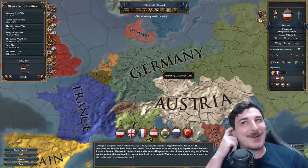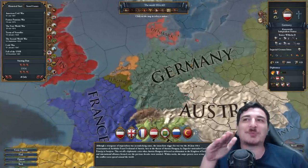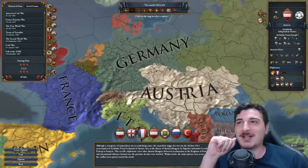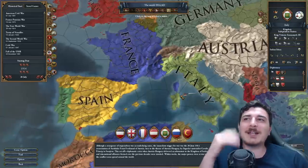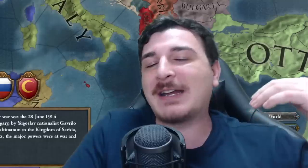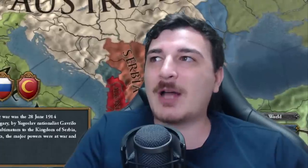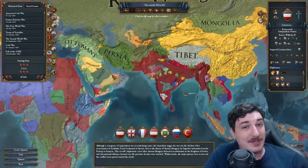Before we hop in the game, I want to mention a few things. It's a little bit weird, the development going on here. Germany's got 2,000 dev, the Netherlands got 1,400, Austria's got 900, Russia 2,500, Italy less than 1,000, Spain 700. I'm not sure how I feel about this — some nations should have gotten a little bit more development. The world of 1914 is pretty accurate, surprisingly.